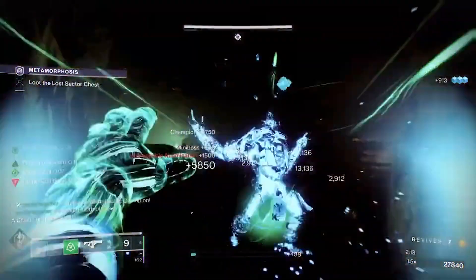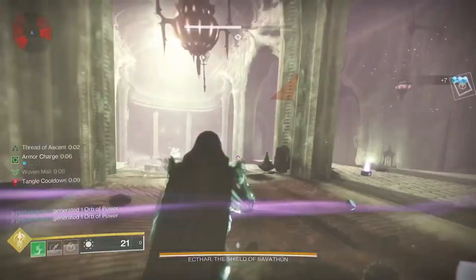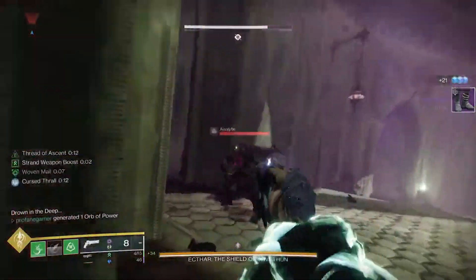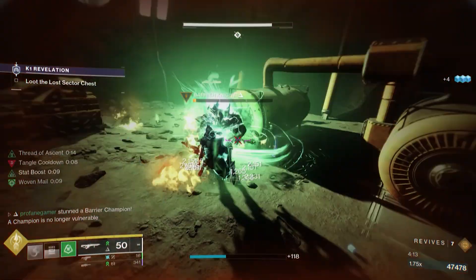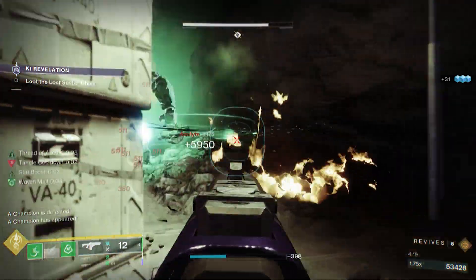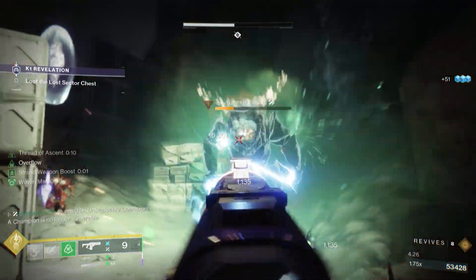These Whirling Maelstroms are going to be created every time a tangle is destroyed, and just like our charged melee, these will unravel targets, causing Strand Threadlings to release and deal damage over time — in addition to any damage dealt by the Beyblade itself. Our charged melee, the Threaded Spike, severs enemies, reducing their damage output and creating a tangle at their corpse. There is a 12-second cooldown on tangles created by our abilities, but that does not account for tangles created by weapons like the Quicksilver Storm, which provides its own method of creating tangles.